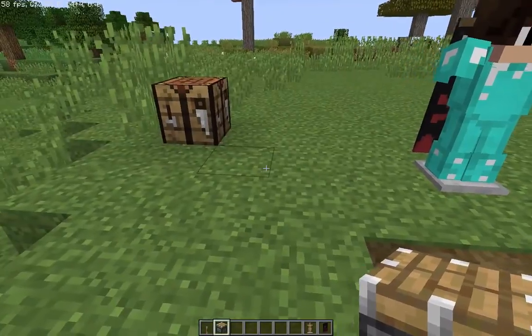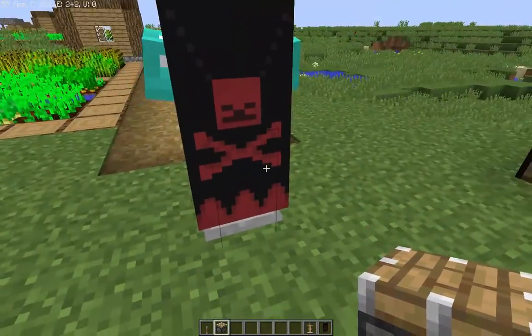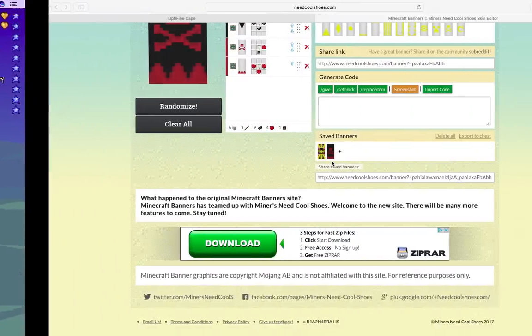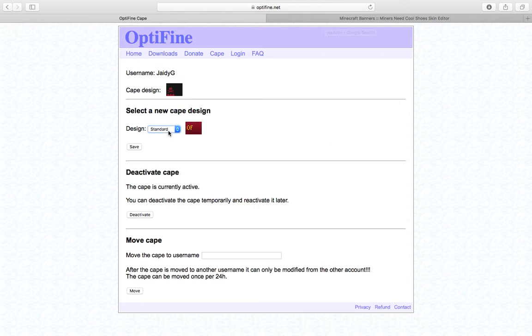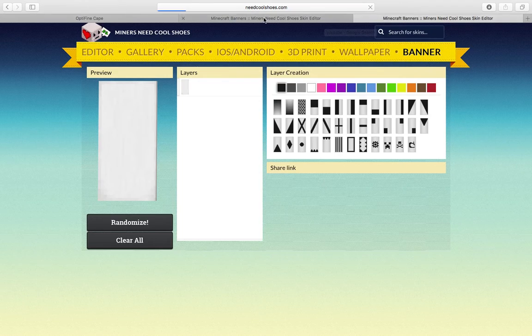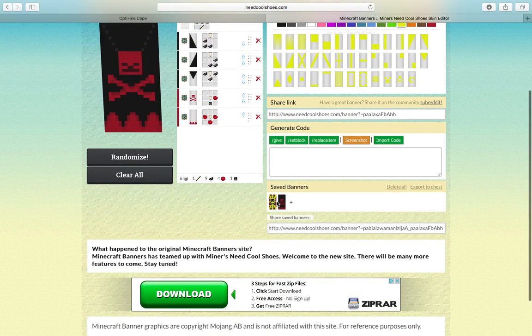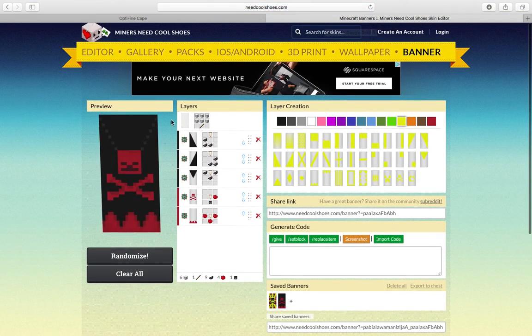The first thing you need to do is make your cape or banner. To do this, just go to the Optifine cape thing, log in, and it'll show this. Make sure it's not just on standard. Go to banner and click on the link and it'll lead you to here. Make sure you saved your cape banner, or just banner. I'll show you how to make it right here and all the ingredients.